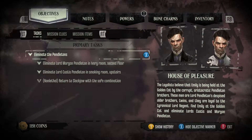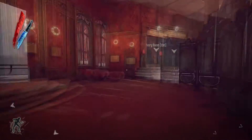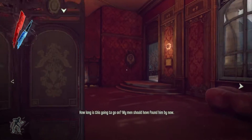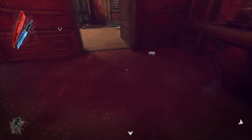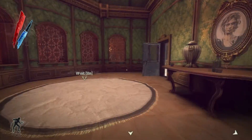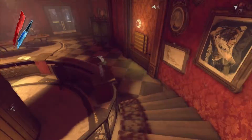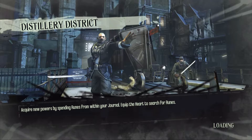Now we need to return to Slackjaw with the safe combination. What's the ivory room? That's the smoking room — so the Pendletons are up there. The ivory room's right here. The Pendletons are in there as well, and then one is up here in the smoking room, I'm guessing. I kind of feel like we should just get out of here. We got what we need — Emily's safe, that's all that really matters, and we can progress with the story. So I'll go ahead and go to the exit, meet Samuel and Emily, and get back to the Hound Pits pub. We have to talk to Slackjaw as well — almost forgot about that.